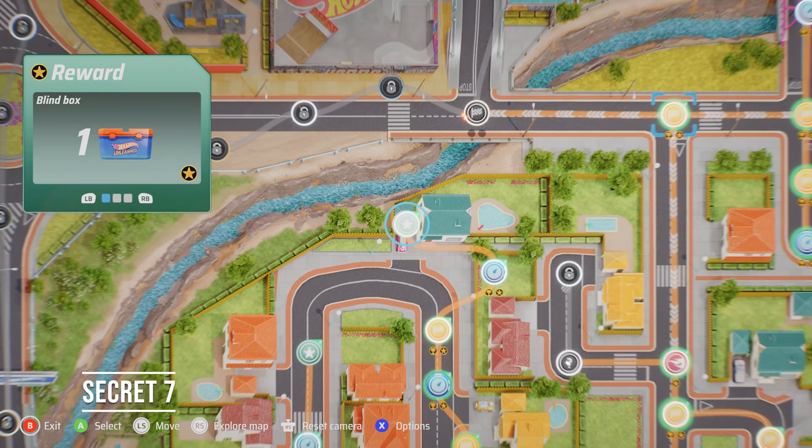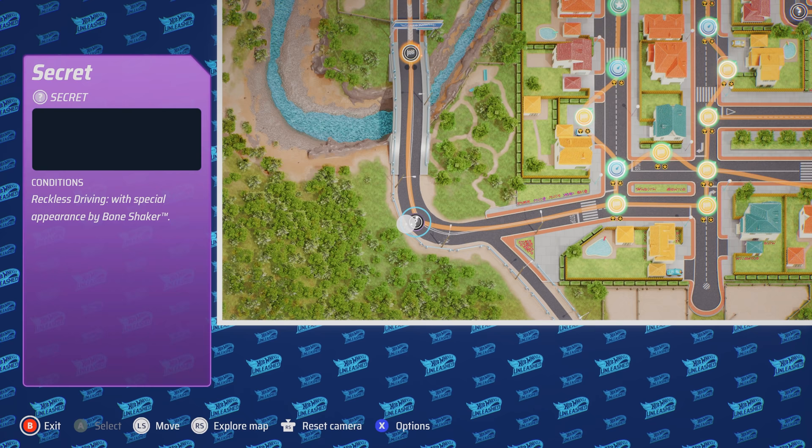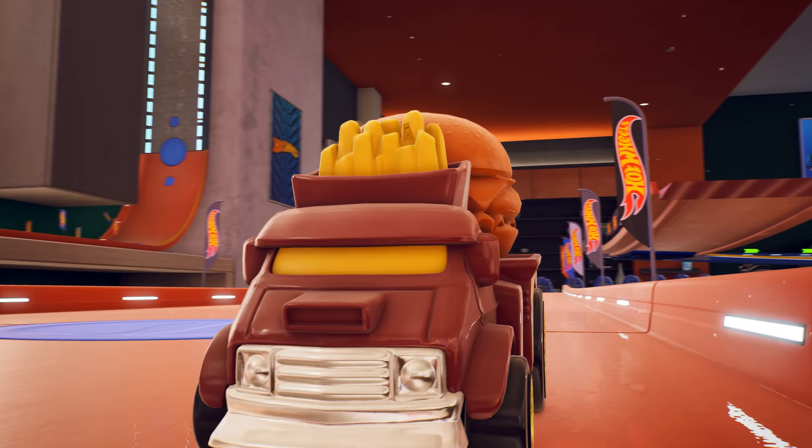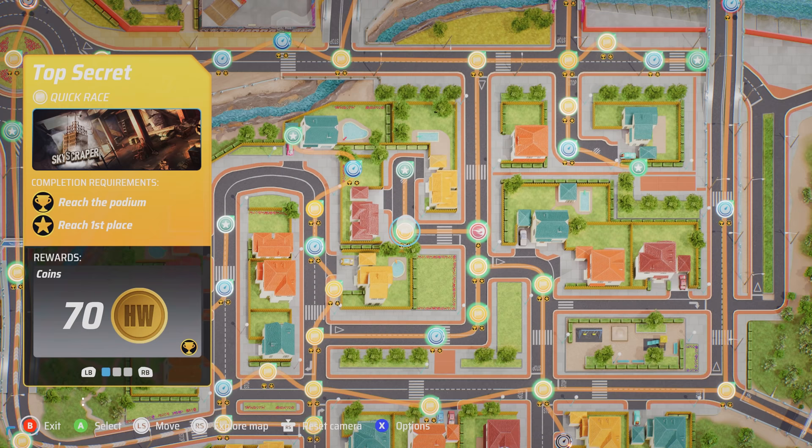Secret Seven: First you need to unlock Buns of Steel from the end of a residential street. Then, as the description suggests, complete the quick race known as The Best using the Buns of Steel vehicle. To access this race, you need to have completed the Bone Shaker secret first.